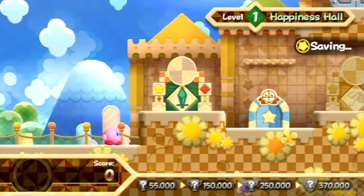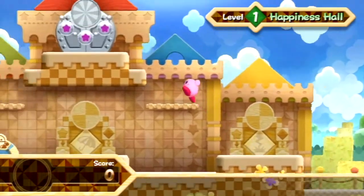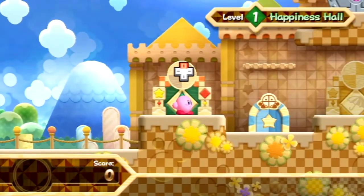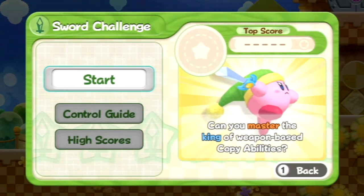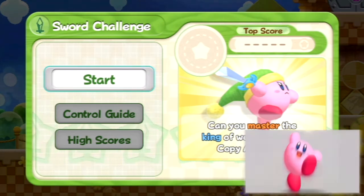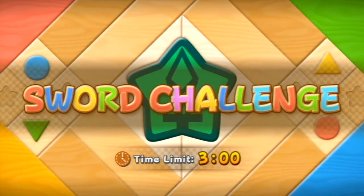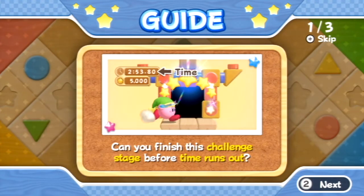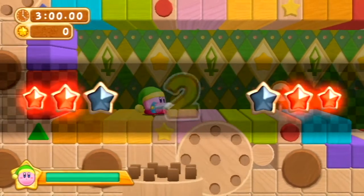Magalor has returned to give us Happiness Halls! All right, that's awesome. We have very many levels in this. This is still blind, so I'm not sure — I was thinking maybe one video, but then I realized this is actually going to be almost a game of its own. Getting into Happiness Halls Level 1: the sword challenge. Top score is nothing, so it's hard to beat nothing. Time limit is three minutes — can you finish this challenge stage before time runs out? I bet I can, since I think I've done this before.